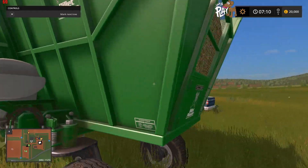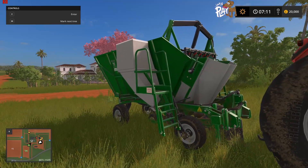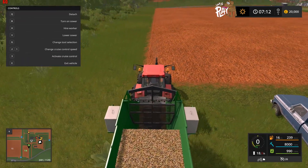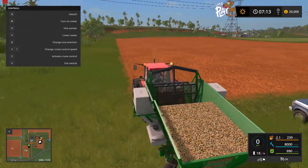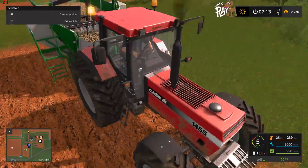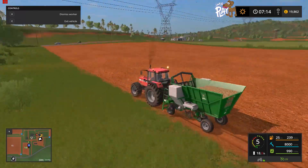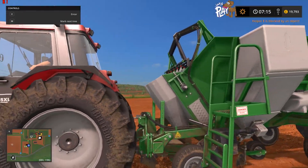This is a fairly big field and it looks like they want to get some sugar cane in straight away as it's new for the Platinum Edition. We might get Ewan started with this immediately because it's going to take a while. You can see the sugar cane is being sprayed with fertilizer and then drilled directly into the ground one row at a time — pretty cool.